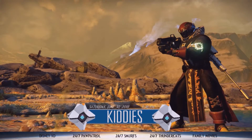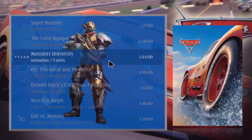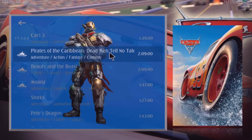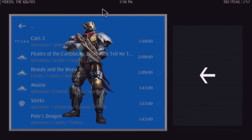Clicking on the kiddies section, the build opens the Kratos add-on which gives you kids movies — a big list to scroll down and select. This streams from all sources on the internet so you can use it with any device. It works quite fast and quite well, making it a good add-on within this build.